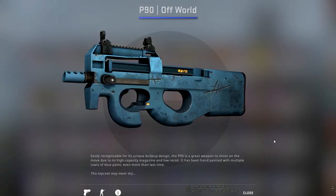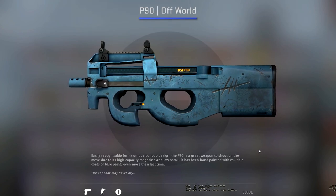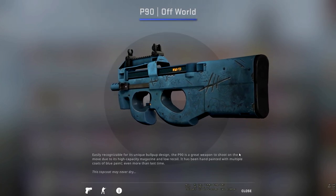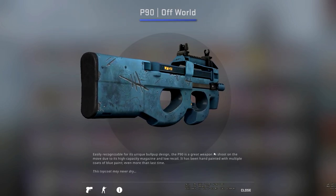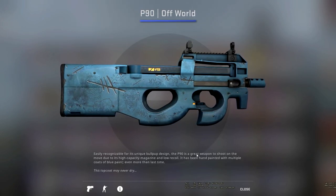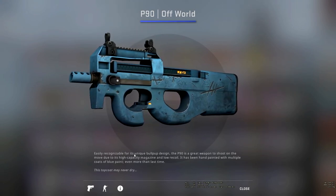Up next, we have the P90 Offworld, which is essentially one solid coating of blue paint. However, if you look closely, there are things engraved into it such as the word 'toxic', 'ace', 'king' and other things like that. This kind of reminds me of a bathroom wall or a school desk where people are writing on it. I do think the shade of blue itself is very nice and all the things engraved into it are really nice touches.